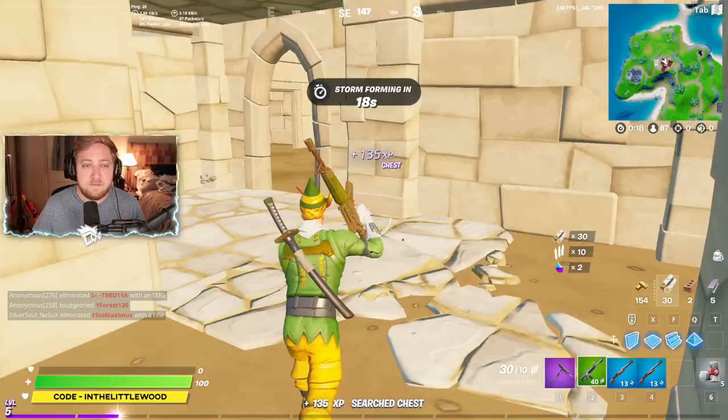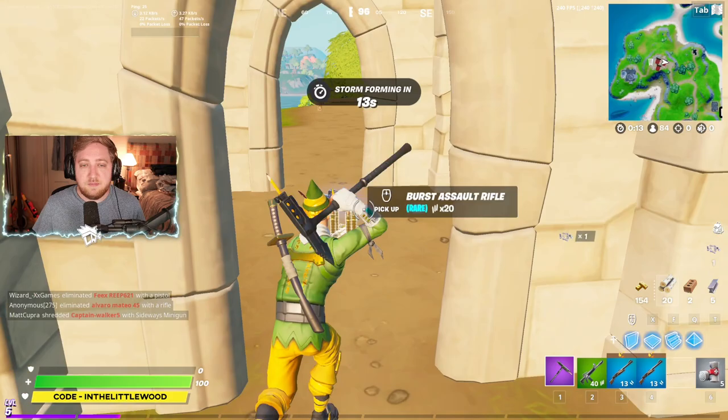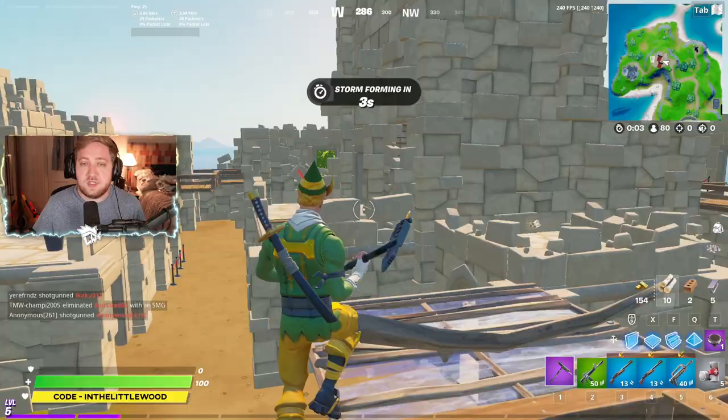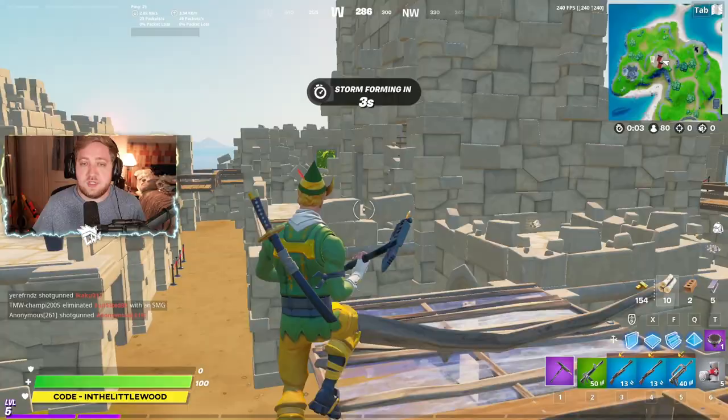I'm just going to quickly gear up as well on the off chance that somebody tries to come and kill me. A little bit of rainbow gel as well. Do remember that you need to collect ten of those in order to unlock things. You collect these three pieces of ink, but once you've got these three pieces of ink, you don't immediately unlock the style that you were hoping for — you then have to use ten of the rainbow ink in order to unlock it fully for your character.